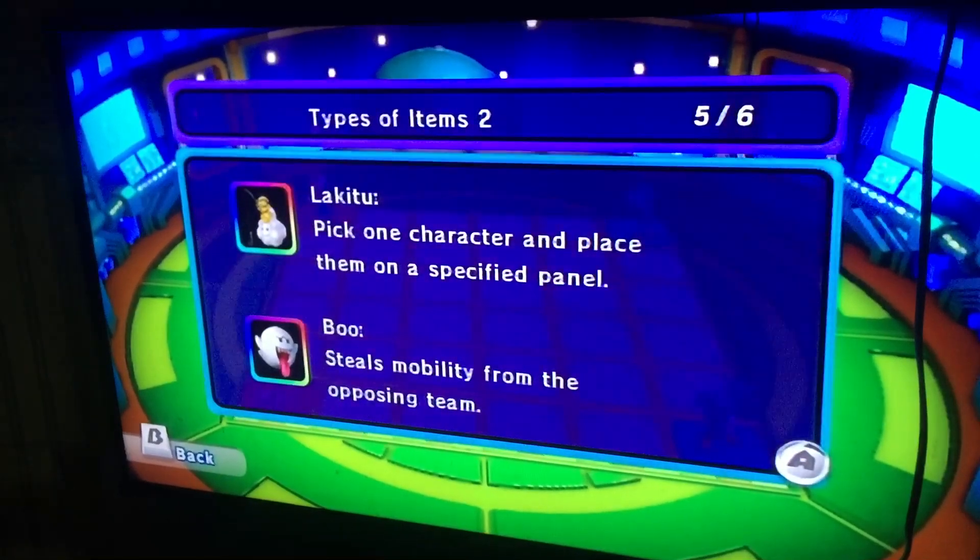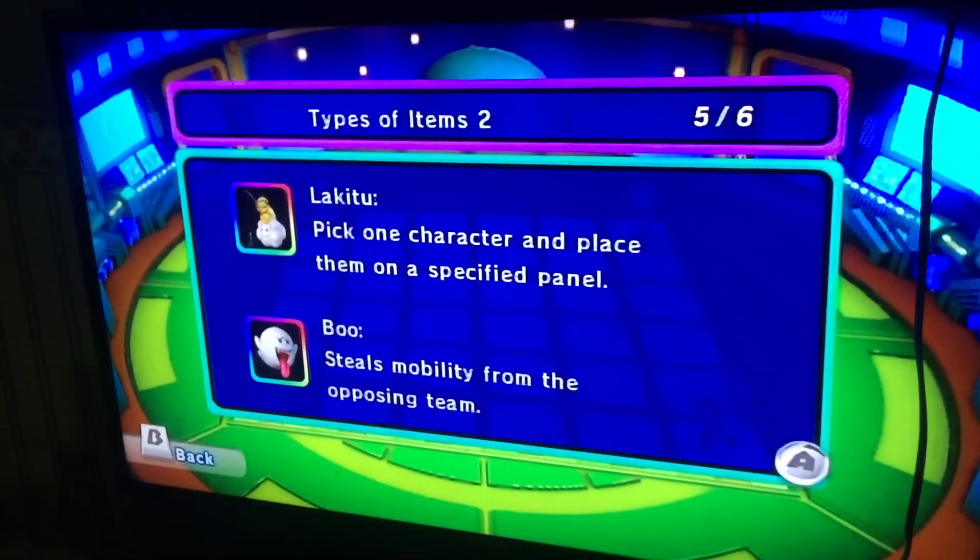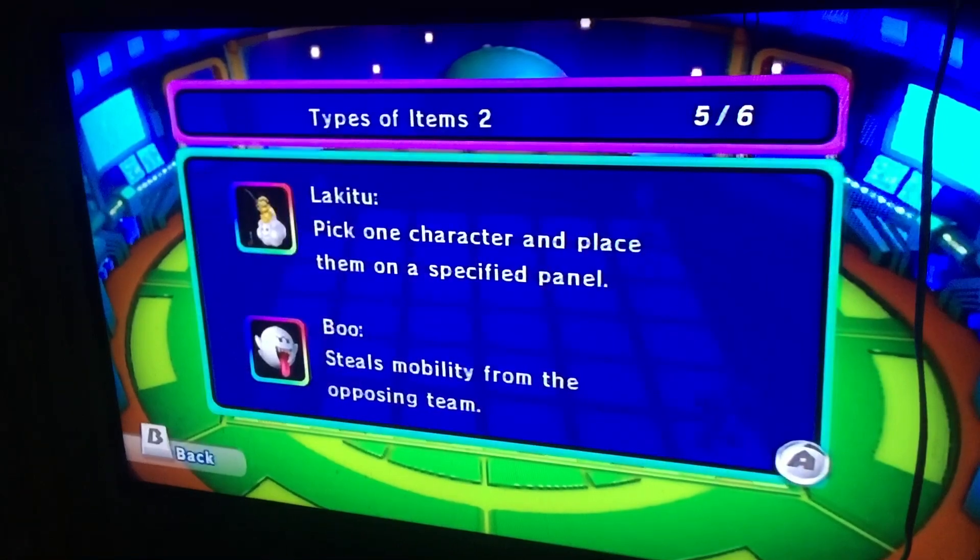Lucky 2 will pick 1 character and place them on a specific panel. Boom — she steals mobility from the other team.